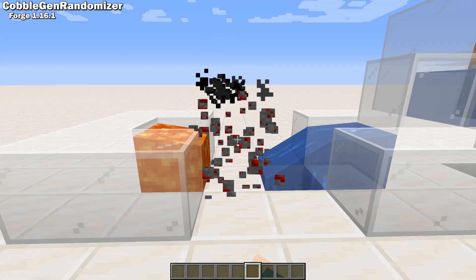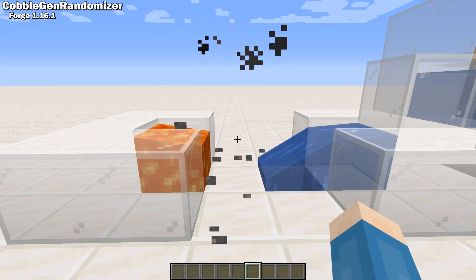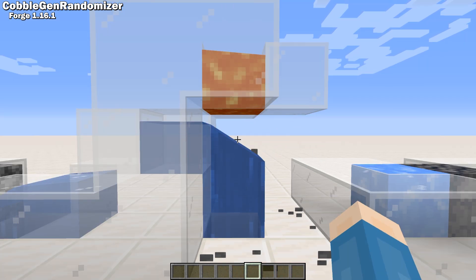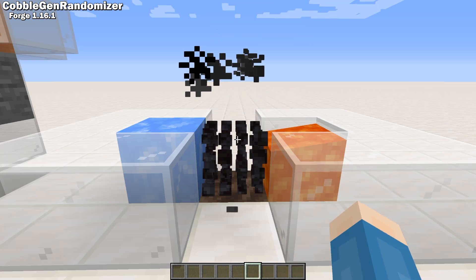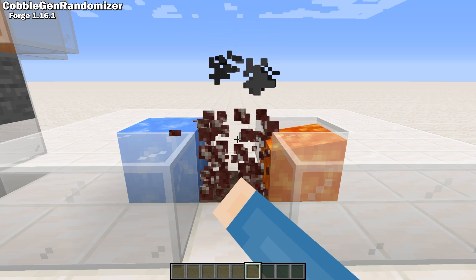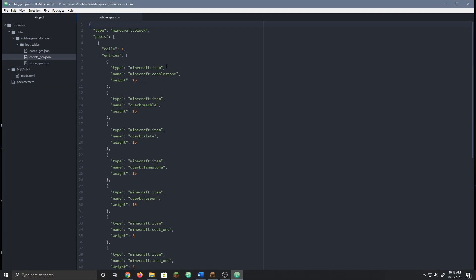Cobble Gen Randomizer turns your Cobble Generator, Stone Generator, and Basalt Generator into an Anything-You-Want Generator. By default, they each have their own theme. The Cobble Gen creates Cobble and Overworld ores. The Stone Generator creates all the stones, like Granite, Andesite, and Diorite. And the Basalt Generator creates Nether-themed items. This alone is very cool, but the real power of this mod is the ability to customize what each generator generates. You can do this in the config file, or in a data pack with loot tables. They work with modded and vanilla blocks.